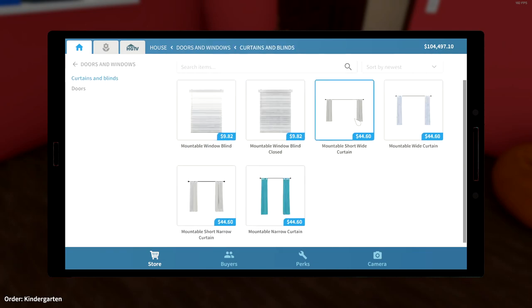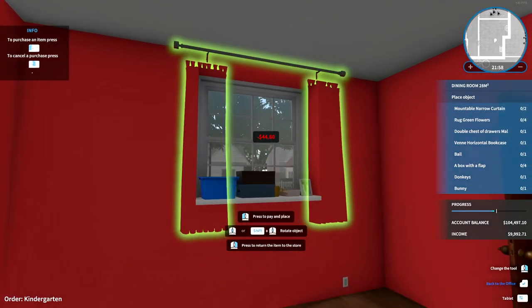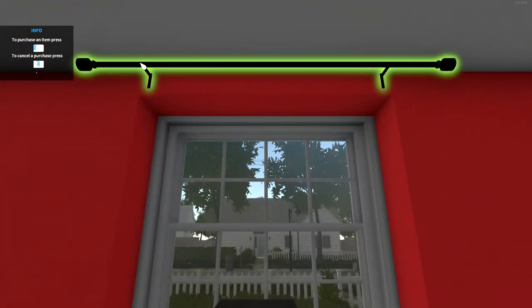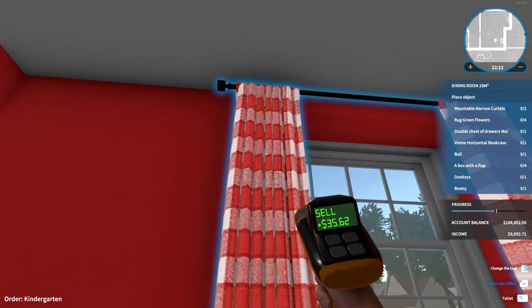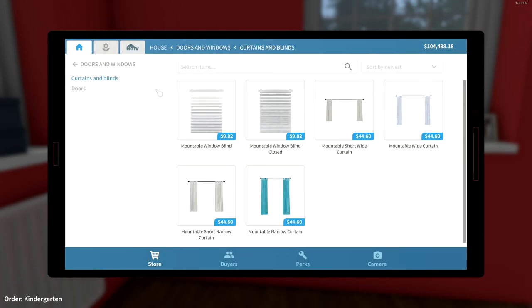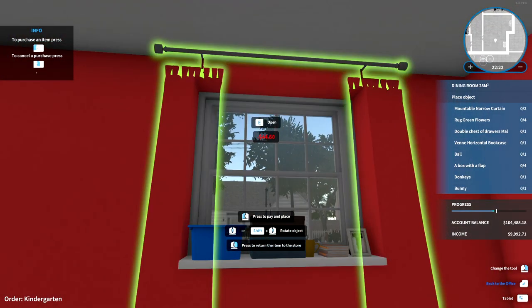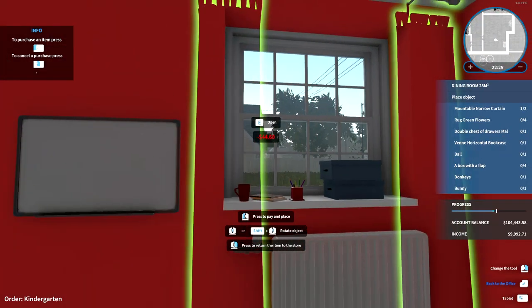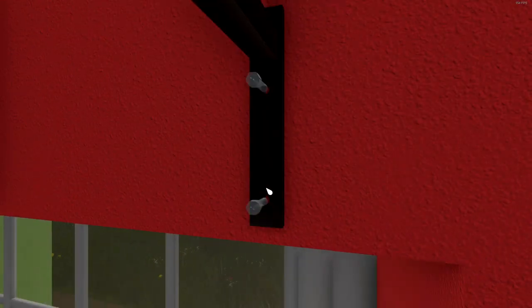Mountable narrow curtains — absolutely, we'll go with checker because it looks horrendous. We're going for horrendous here more than practical or nice looking. That's literally the wrong mountable narrow curtain apparently, because the game decided arbitrarily. Curtains and blinds — mountable narrow curtains — we'll go with checker again. You just gotta commit to the bit. If the bit wants to be rubbish, commit to it.